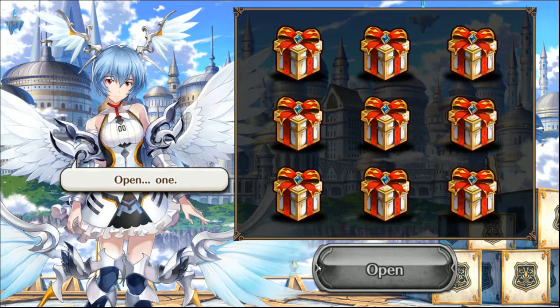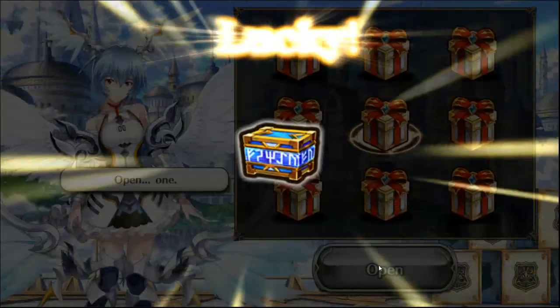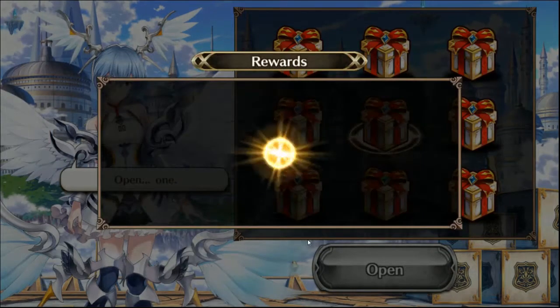Going second row, very middle. Open — and you got a room gear box. On your next one you get to do two boxes.